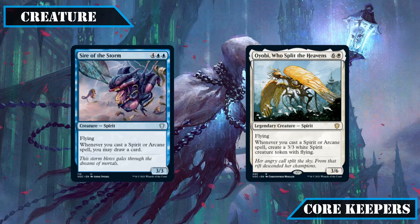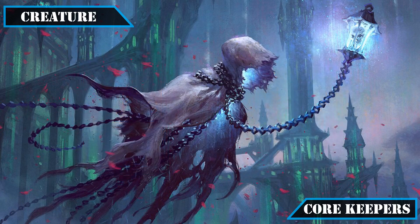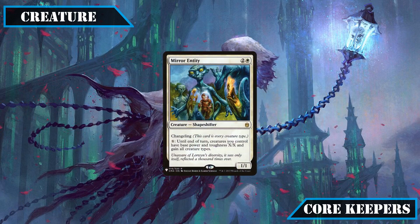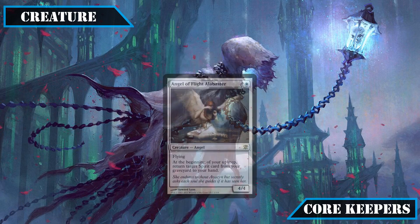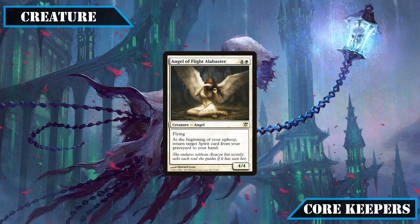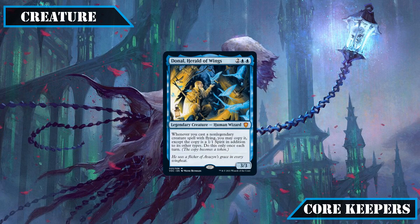Both serve as decent top-end spirit matter payoffs for our build. Closing out the creatures, we'll be including some non-spirits starting with Mirror Entity, who is technically a spirit thanks to Changeling and gives us a way to pump our entire board massively for potent alpha strikes. Priest of the Blessed Graf can easily give us three more spirits per turn, Angel of Flight Alabaster provides repeatable recursion for our spirits, and Donel Errol of Wings gives us yet another source of spirit token creation while also allowing us to double up on some of our more potent abilities.